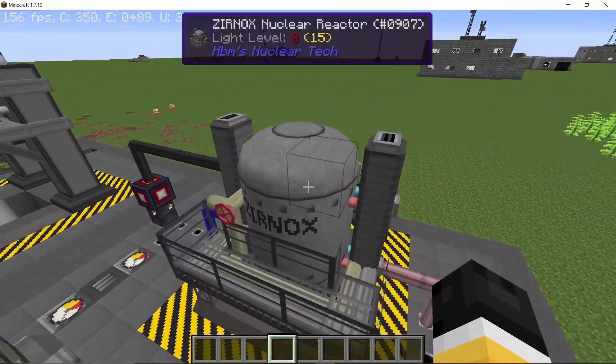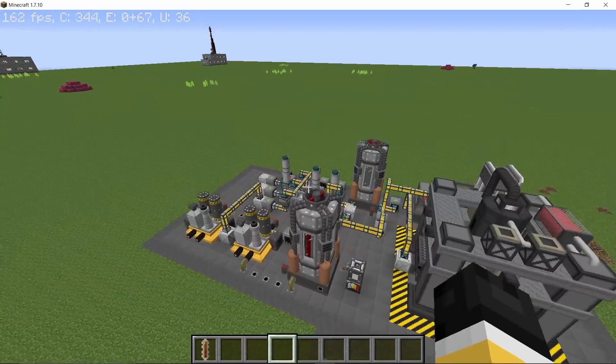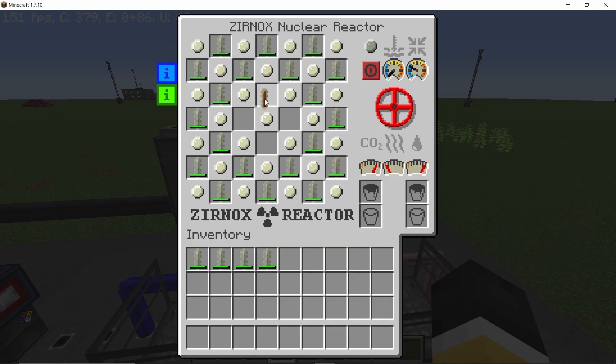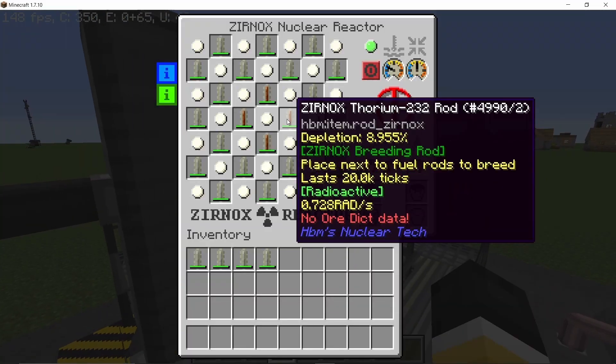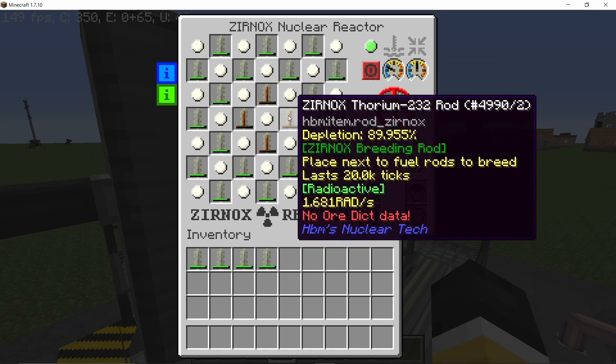Now let's talk about breeding fuel rods. Thorium-232 can be made into thorium fuel rods, and thorium is produced from actinite bedrock ore. For breeding, you want to keep the breeding fuel rod in the middle as that is where the maximum flux is going to be. The outer fuel rods deplete slower than the inner fuel rods, and the central fuel rods deplete the fastest. It took around five and a half minutes for these thorium-232 rods to completely deplete.